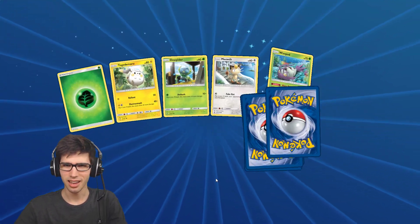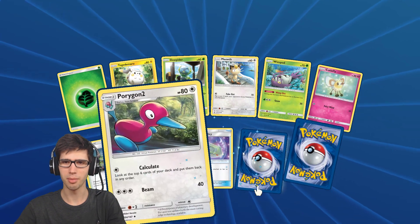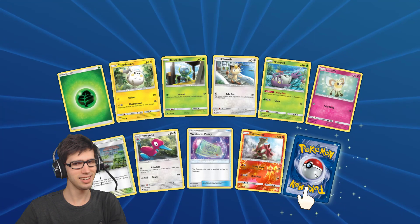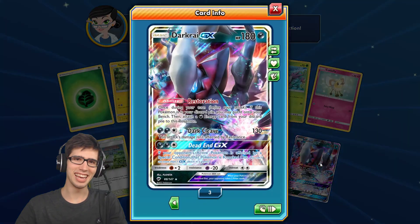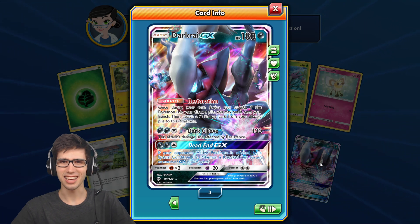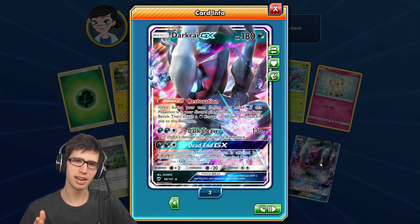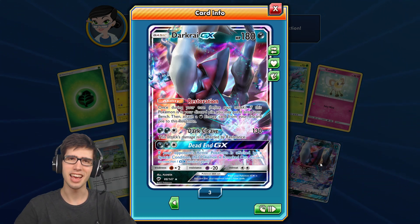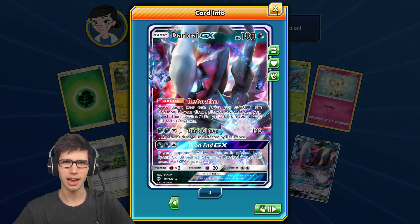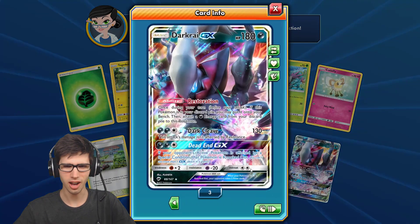Pack number three — no dice. Pack number four has a Turtonator Reverse Holo Rare, and there it is — we have a Darkrai GX with 180 HP, the ability Restoration, Dark Cleave, and Dead End GX. Within five packs once again, our fourth pack came through with a Darkrai GX. That is nice — now I've got three of those on TCGO.